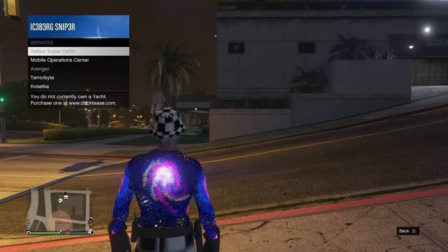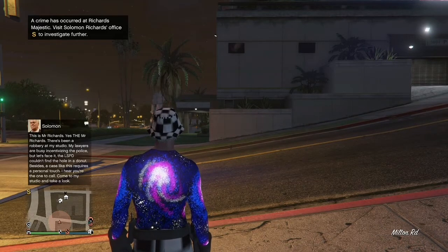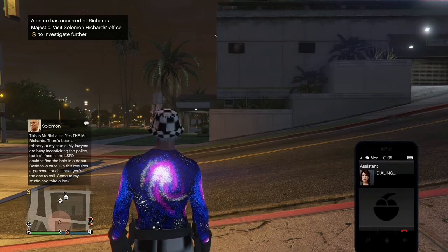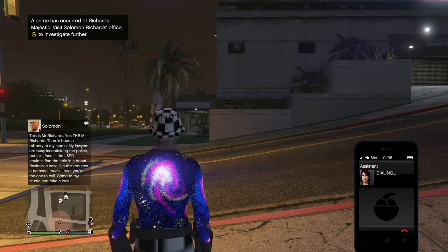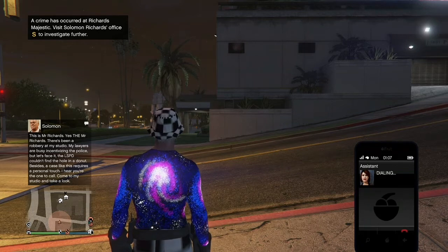Once you go down to services, click on Terabyte and request it. As soon as you click A, go to your phone, go to contacts, go to associate, and start spamming A. When you spam A, you're requesting your vehicle out of the impound — that's why you wanted the wanted level, because the cops take your vehicle away.